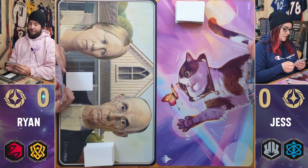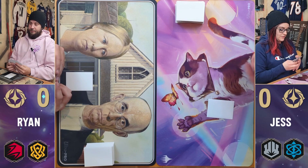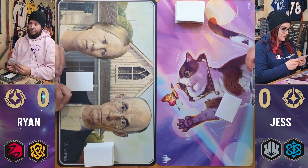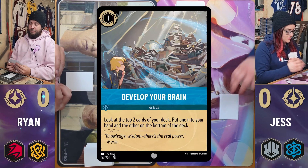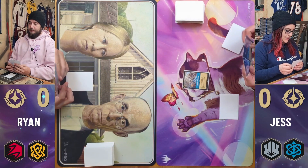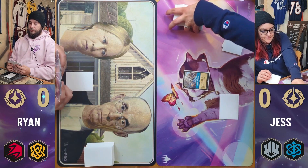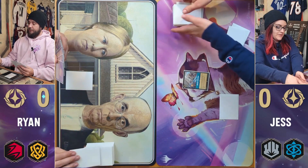Okay, I'm going to draw a card. I will reveal a Maurice and put him in my Inkwell. Then I'm going to exert that and develop my brain — I'm going to look at the top two cards, put one in my hand and one on the bottom. And then I'm going to pass my turn.